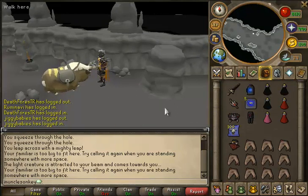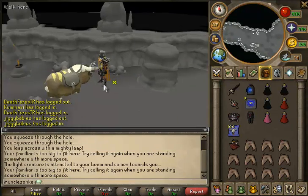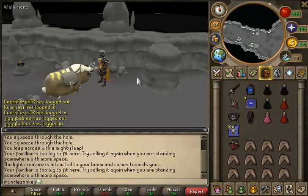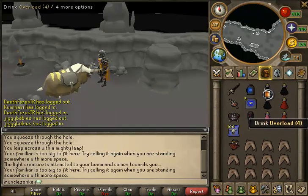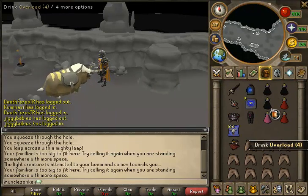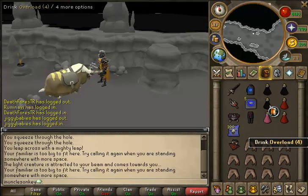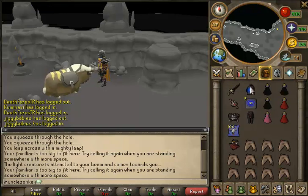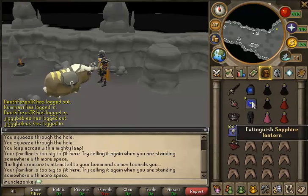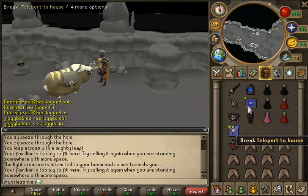I would recommend just coming here to have a laugh and enjoy yourself more than to come here to make money. In your inventory, you're going to want some Overloads or Extremes. If you're doing Extremes, just make sure to bring Range or Mage as well, depending on what style you're using. You're going to need Dark Light and the Sapphire Lantern to get down here. I would highly recommend bringing Teletabs to get out, just in case things get a little bit hairy.